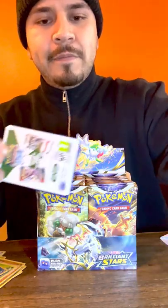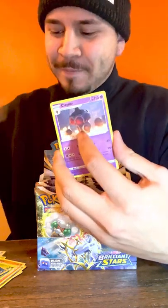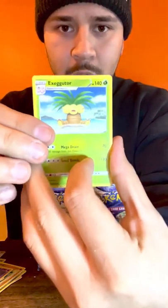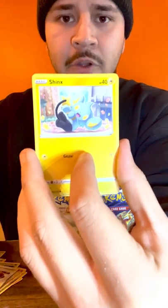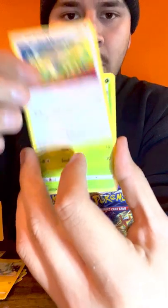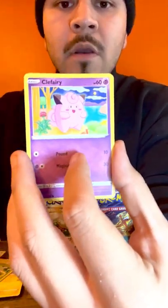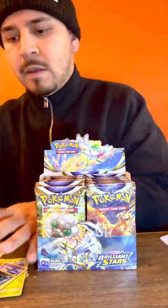Here we got white - we know what that means. I guess the energy - Psychic. Cards: Claydol, trainer, Shinx, Farfetch'd, Exeggcute, Grimer, Clefairy, Weavile, and the rare is Wurmadan. It's okay.